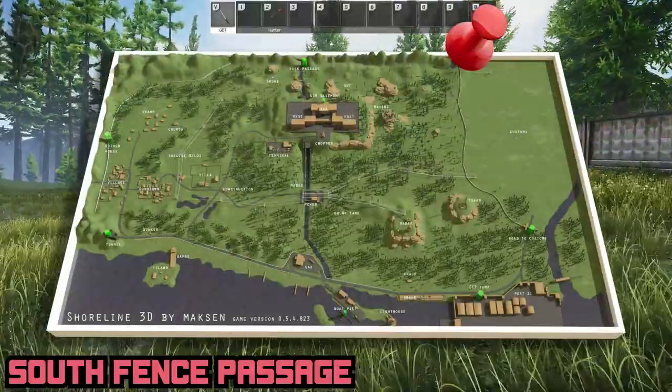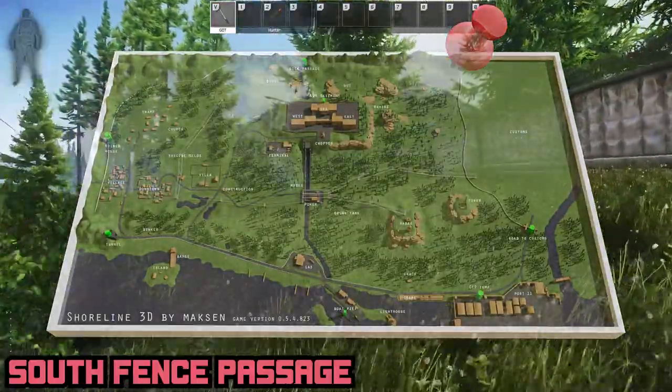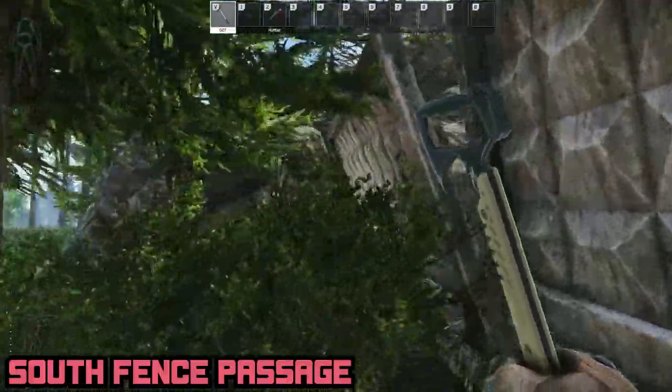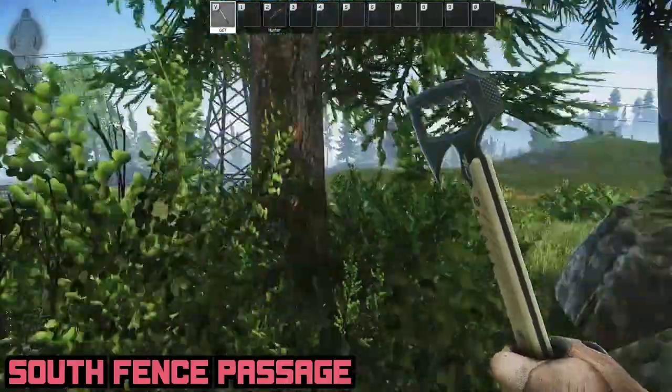Next is South Fence Passage, ironically on the north end of the map, found by tracing the eastern map barrier from Rock Passage towards Road to Customs, right where the rocks turn into a wall.